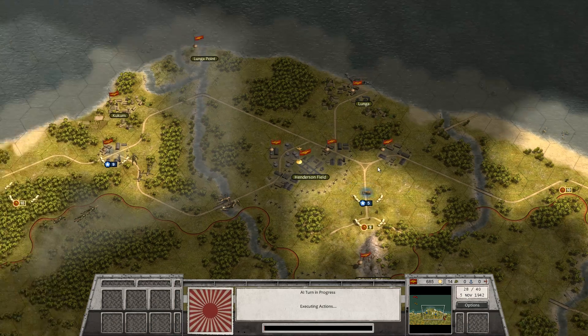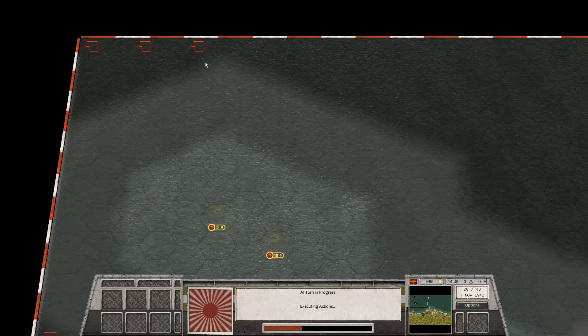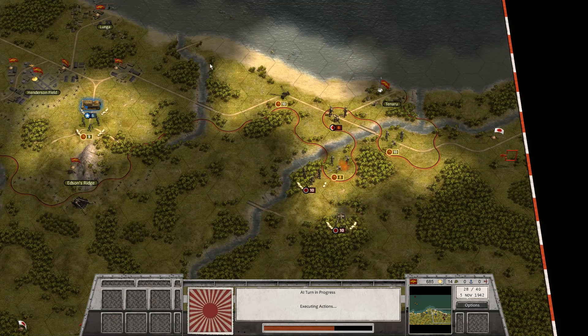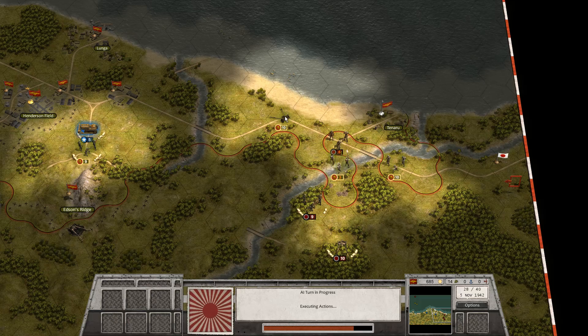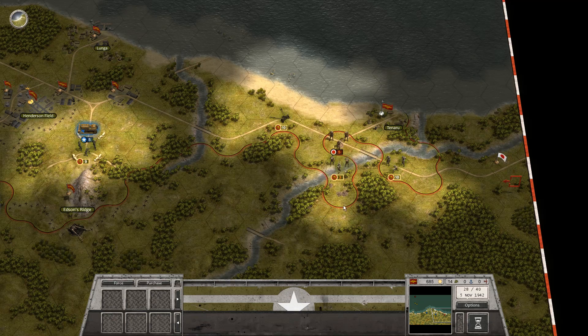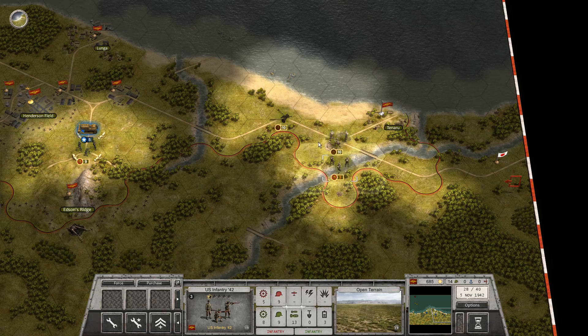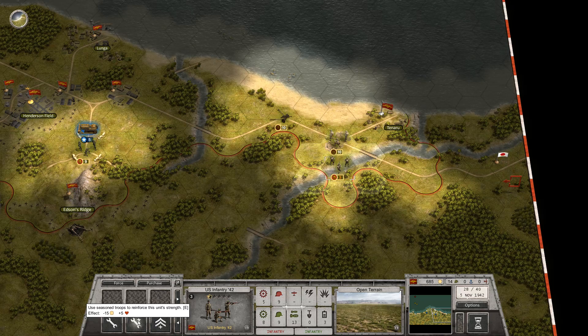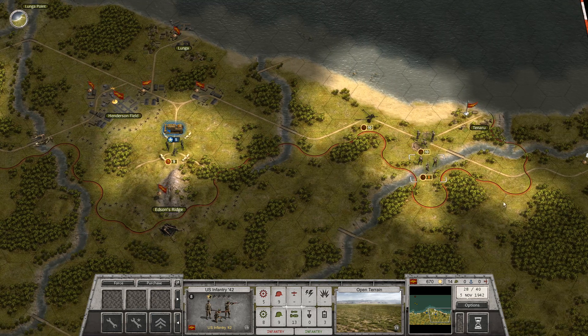Alright, next turn. He's on that hex. Okay, that was bad. That was really bad. Reports from the scouting party reveal Japanese troops and tanks moving through the jungles around Lunga Point. We must prepare for yet another Japanese counterattack. Gotta take them out. If I move I can only replenish two - gonna have to waste the 15 points. They shouldn't lose eight even orange in one turn, and the Japanese will have to move up a little bit.